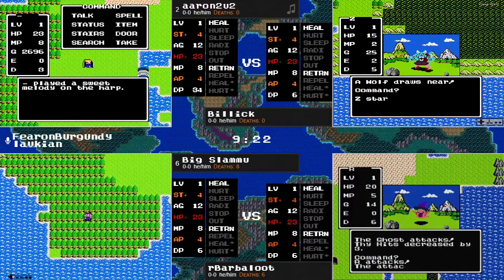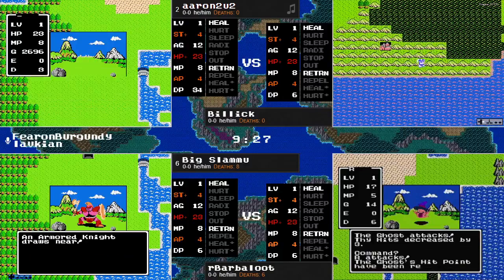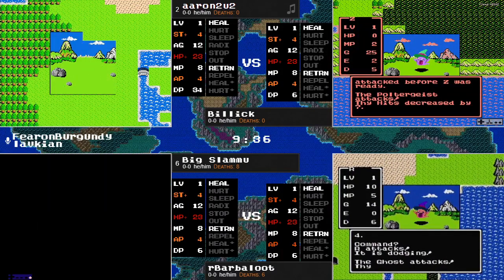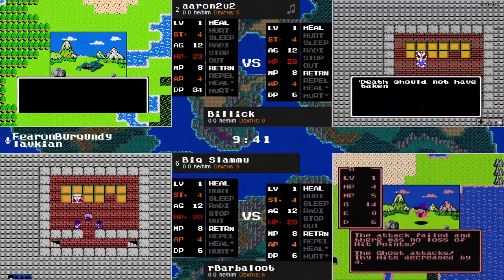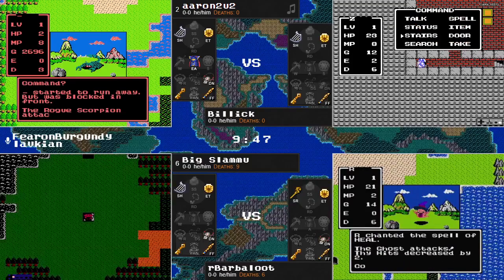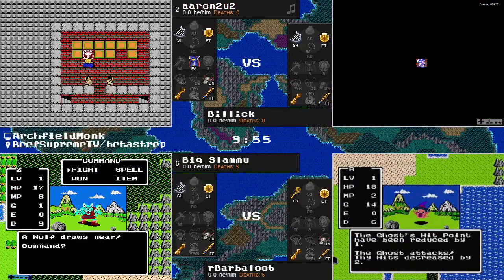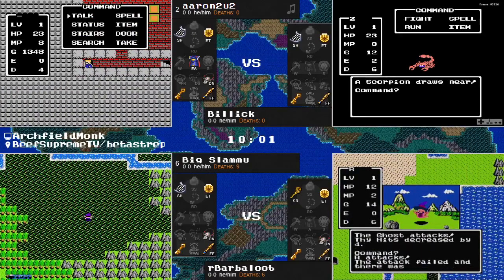Barbaloot now working with the heal spell, trying to take out this ghost, and this might be the best way to go. Aaron, meanwhile, going with the harp strategy — utilizing the harp to summon a random enemy. You never know if one of those enemies is going to be the thing that finally gets you some progress here. Barbaloot's still trying to take on this ghost — he'd really want a critical hit to make this viable. He's out of heal spells now as Billick is in the mountain cave.